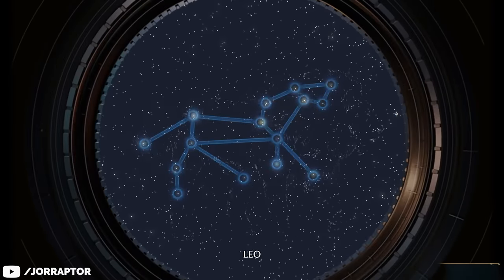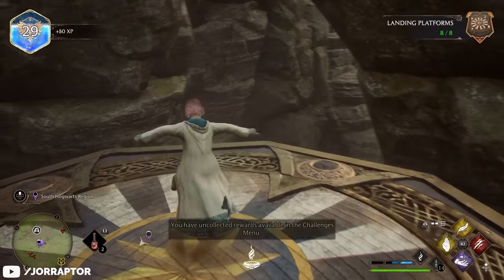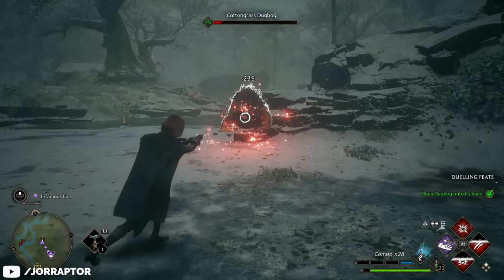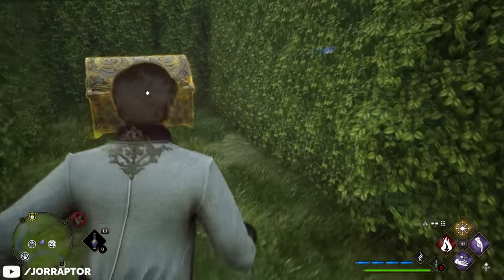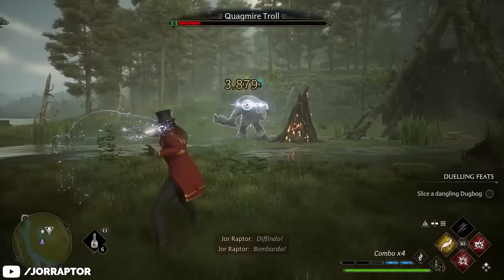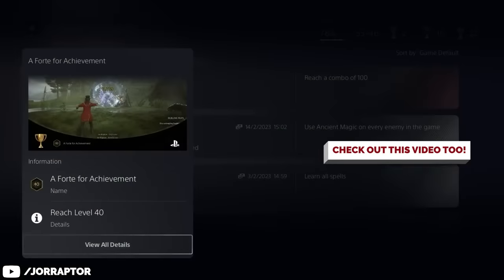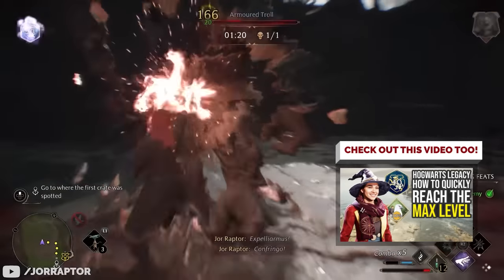There are many challenges that reward you with a new item for your collection by reaching certain milestones. You can go after all the astronomy tables at night for some cool galaxy-type clothes, or find all landing platforms to unlock a Quidditch-themed look. Definitely check these out if you want to target a specific cosmetic. But the main reason to chase challenges are the experience points — pretty much all activities in the game are part of them. Completing all challenges is required to reach the max level of 40, which also rewards you with a trophy or achievement. We have a guide on how to reach max level linked in the video description.